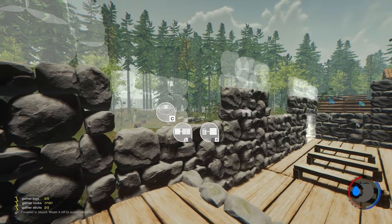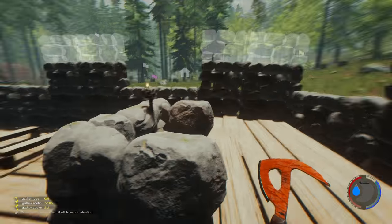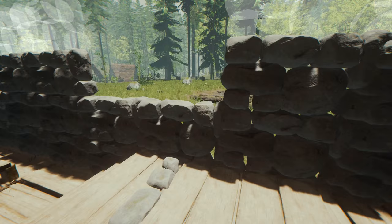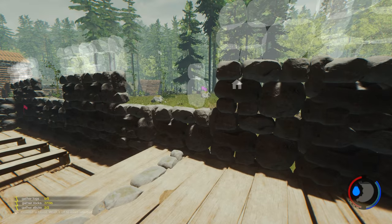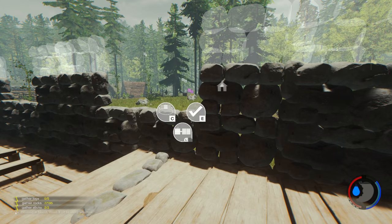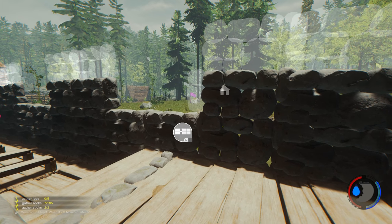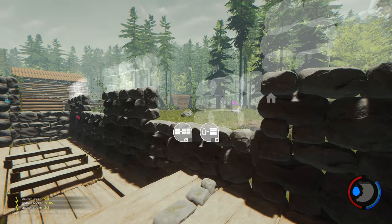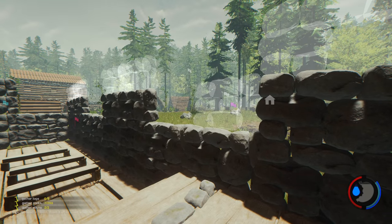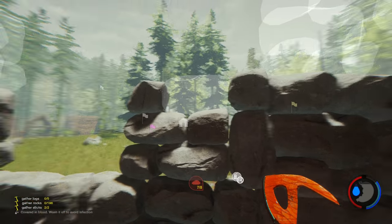I'll just thin them out properly like this - just put a little bit in and make them all the same. It's going to be so costly in rocks, it's going to be ridiculous. But if you want it done right, unfortunately you've got to do it. Along there - that's pretty much it and that's going to thin the windows out, we'll build these up and get them done.